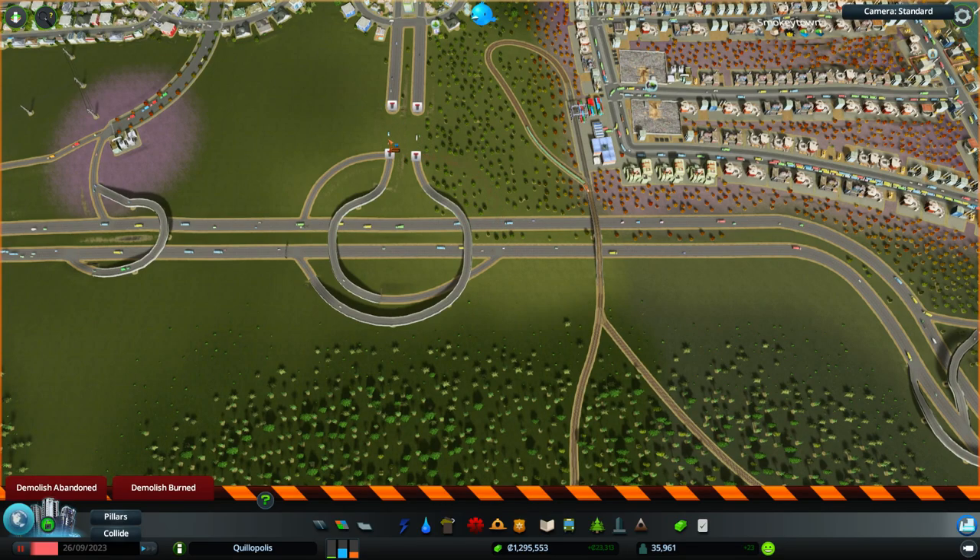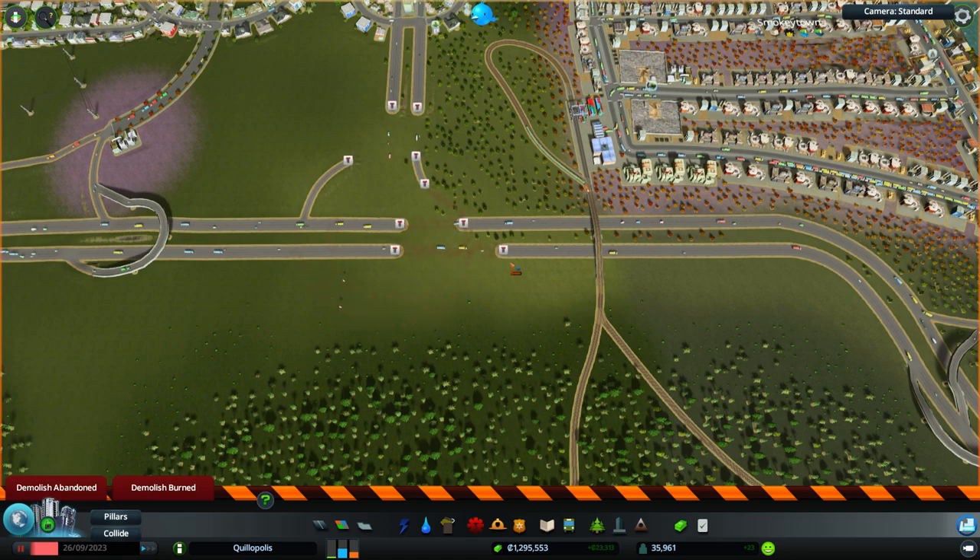So what we're going to do in this episode is bulldoze this interchange, which I believe the map started with. We are going to replace it — actually, I guess I can bulldoze a bunch of this — replace it with a four-way interchange.